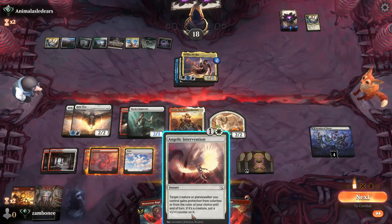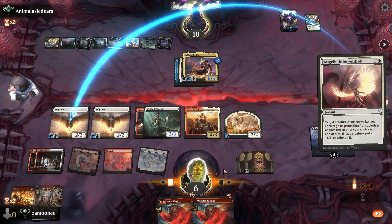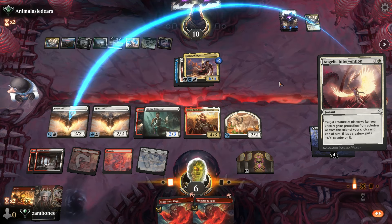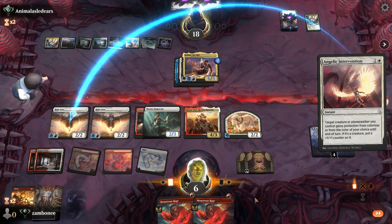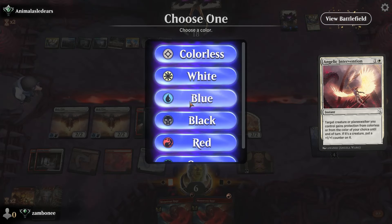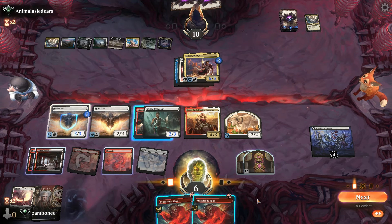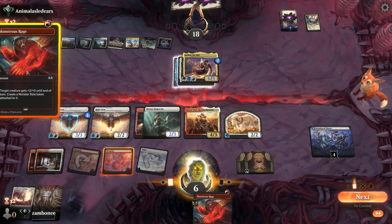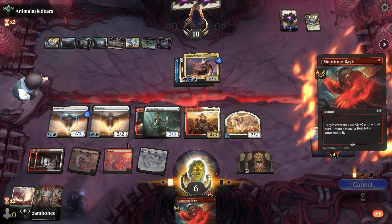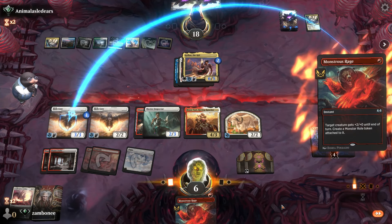Green? White? Protection from blue? Blue? Blue? Blue? What do I need to get him up to — nine power? We could have a Wandering Emperor.